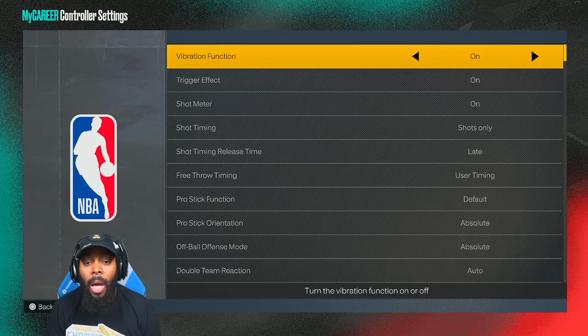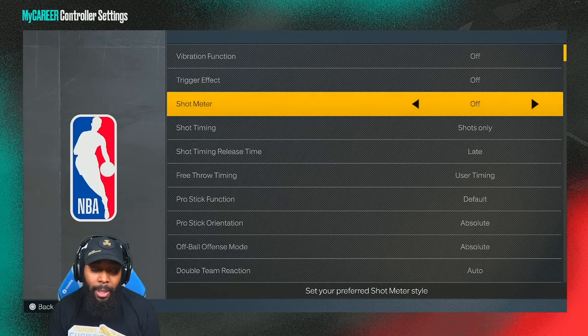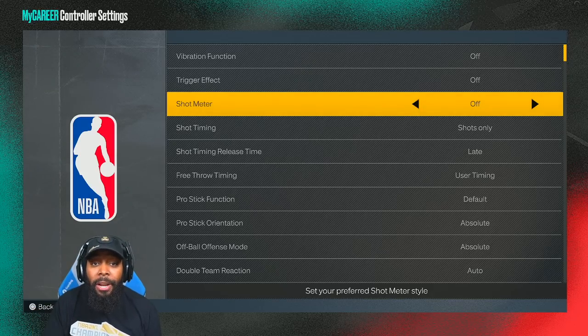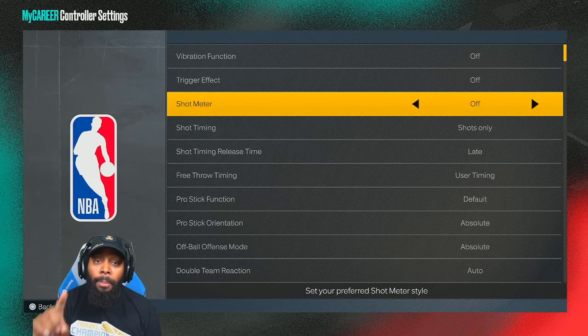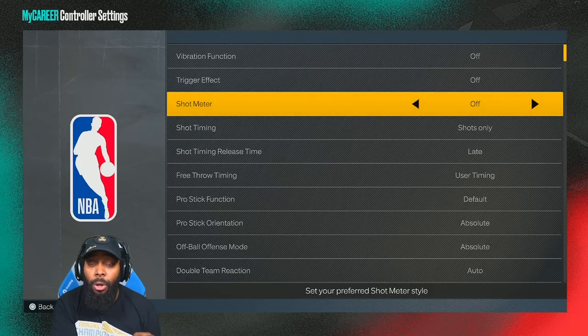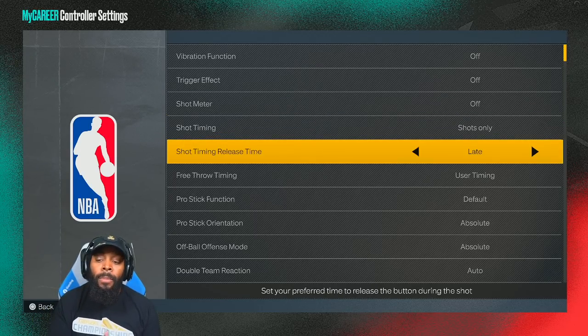Before we do anything in the jump shot creator — which we'll get to — here are the settings I use when shooting online. I turn vibration off, I don't use trigger effect, and I don't use a shot meter. I recommend turning off the shot meter and going into MyCareer to practice on three different difficulties: rookie, pro, and superstar. If you can hit your shots consistently — 80% on rookie, 60% on pro, 40% on superstar — that shows it's easy for you to learn this jump shot.